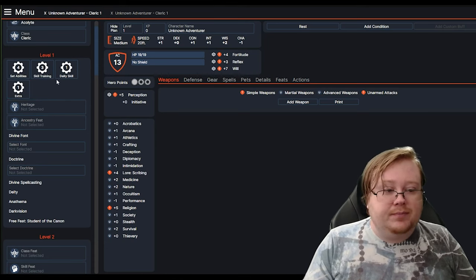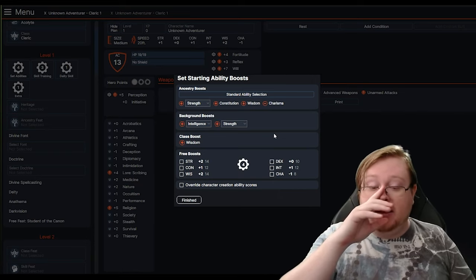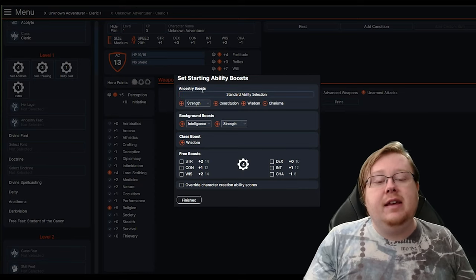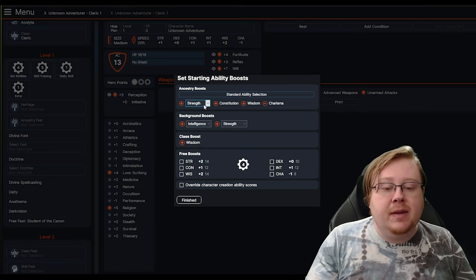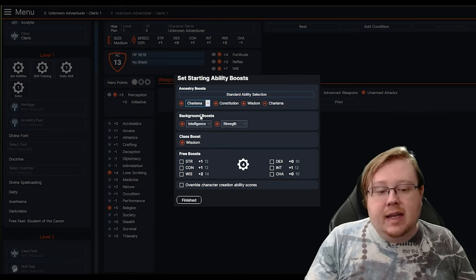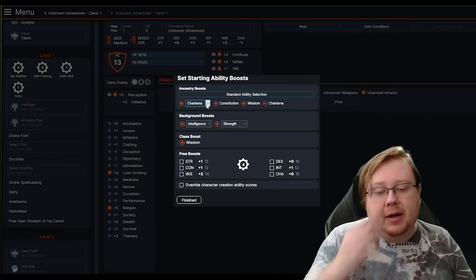Now that we're done with the basic parts, we're going to select Level 1 and look at our Ability Scores. This is where you select the boosts you get from your prior options. The Ancestry provides Constitution, Wisdom, and a minus to Charisma. You could select Charisma if you wanted to. If you mess up and say you try to select something — you can do it in the Background section. Everyone also has the option to use the Alternate Variant Rule, which just allows you to pick two boosts with no flaws and no additional benefits.